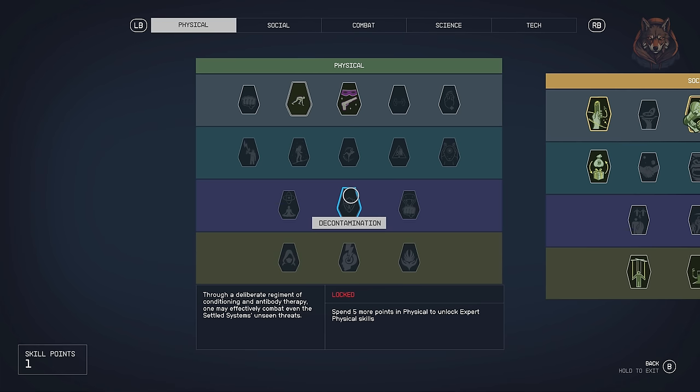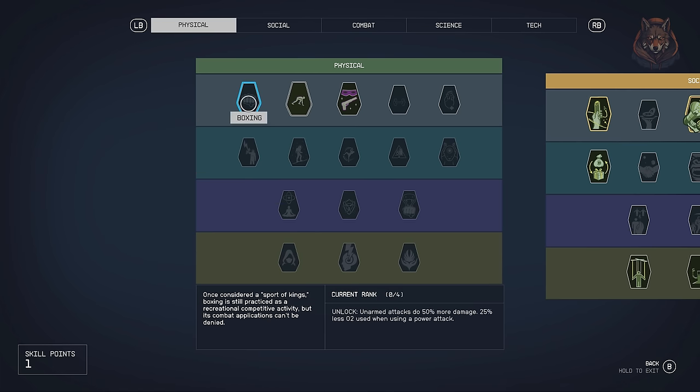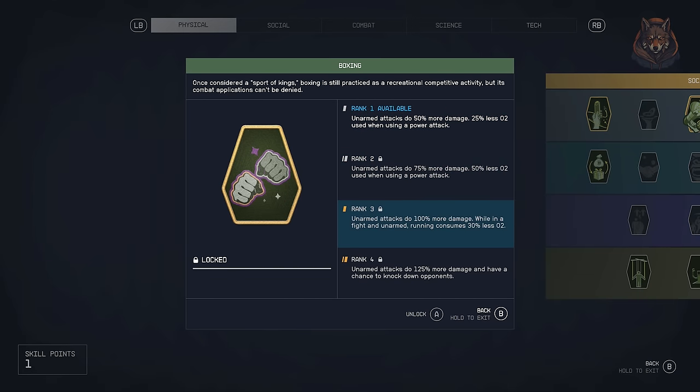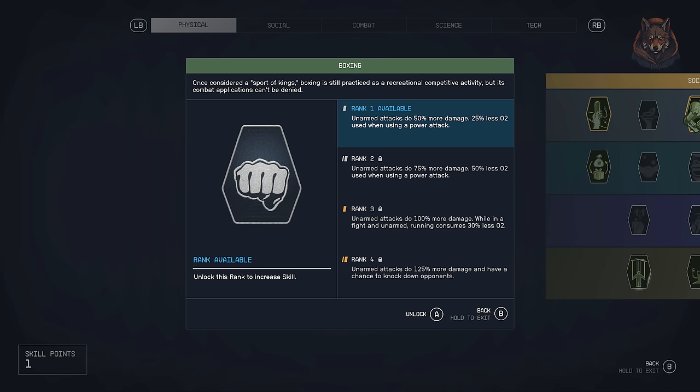Better Boxing — this mod simply improves the power of the boxing skill so melee attacks are more of a viable choice in game. Damage is improved by one tier: 25% is now 50%, 50% is now 75%, 75% is now 100%, and 100% is now 125% damage. So no matter the tier, your boxing power has increased by 25%.